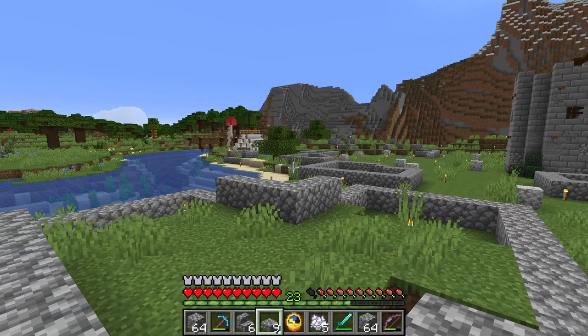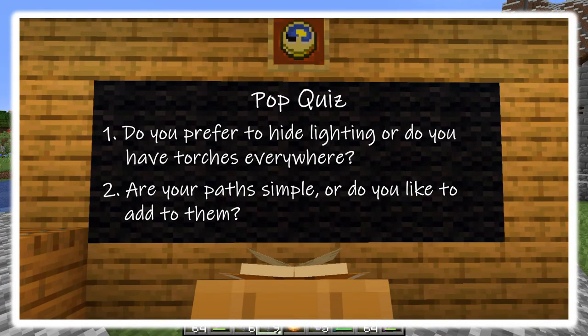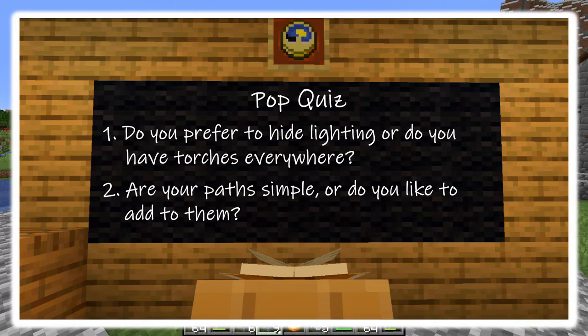It's time for the pop quiz. Number one: do you prefer to hide lighting or do you have torches everywhere? And number two: are your paths simple or do you like to add to them? Let me know in the comment section below.